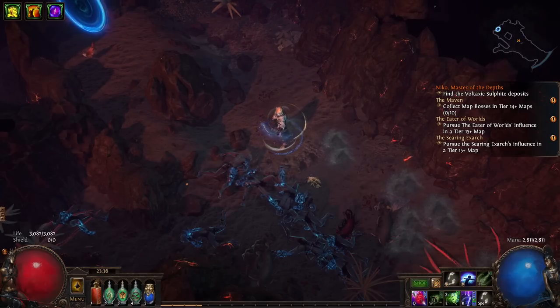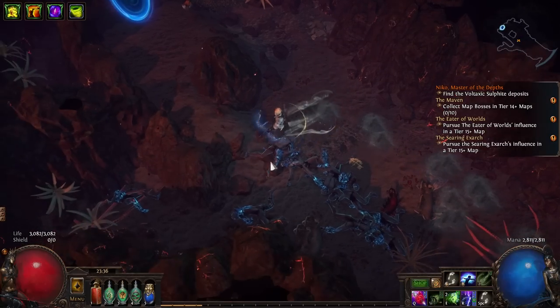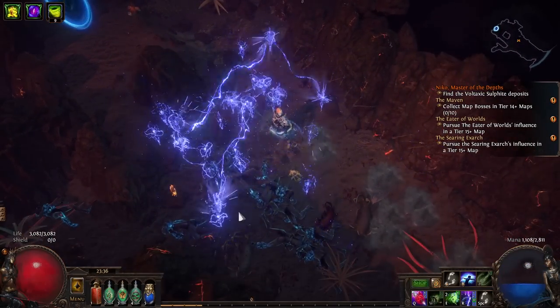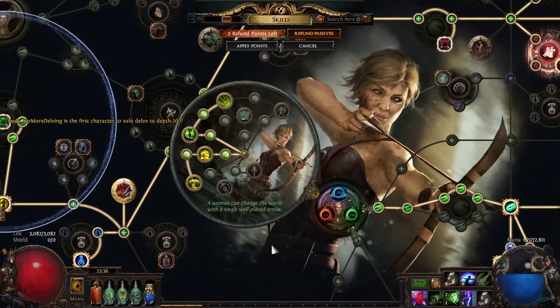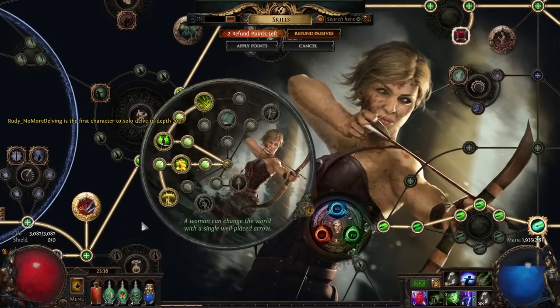What's up guys, Nito here, and welcome back. I know it's been a while since I've done a video, but I wanted to do a little showcase of the league starter I've been playing in Crucible League. I'm playing a Stormrain Deadeye, and this is really my first experience playing with Stormrain. I kind of have been mostly winging it — I didn't really plan this build out too much beforehand, but I did discover some interesting tech that I wanted to make use of here.